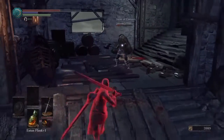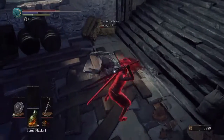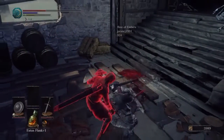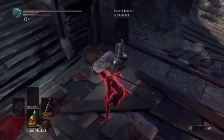In this clip here, this is what a partial parry looks like with a Buckler equipped. What this clip demonstrates is that after every successful partial parry, you're not taking as much damage.